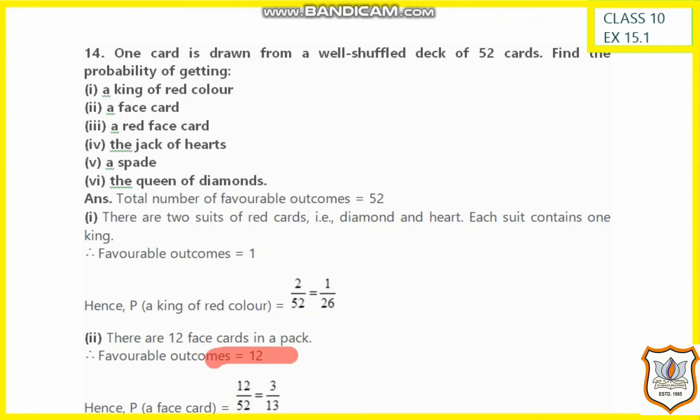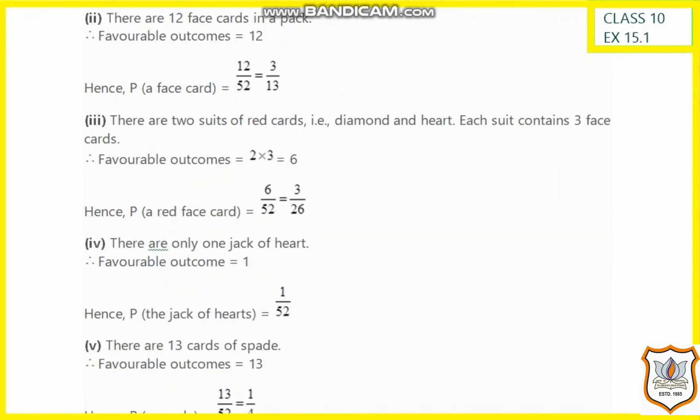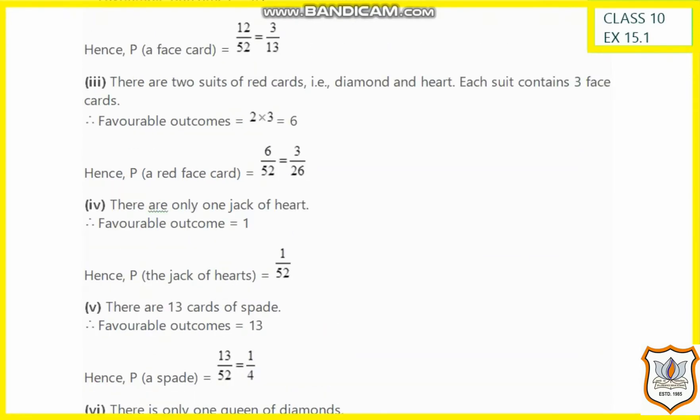In the same way, we have to find the probability of getting a red face card. There are 2 red suits and each has 3 face cards, giving 2 into 3 equals 6 red face cards in total. So the probability of a red face card is 6 by 52, which simplifies to 3 by 26.